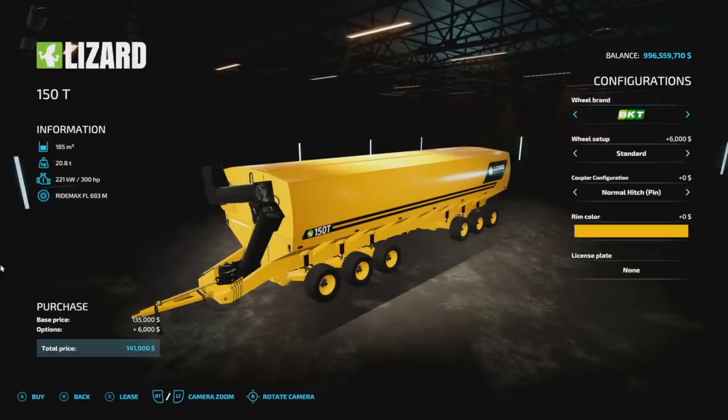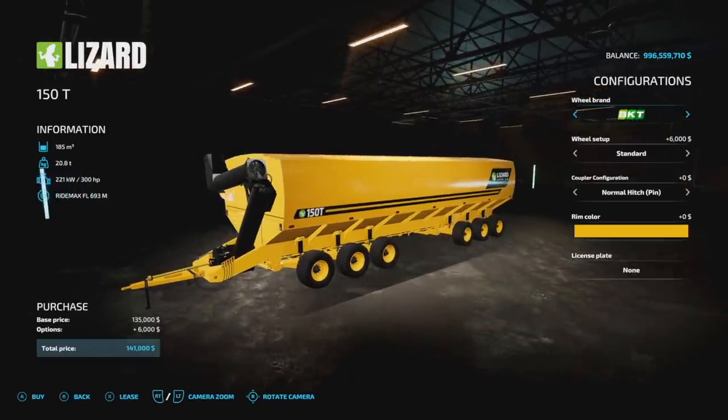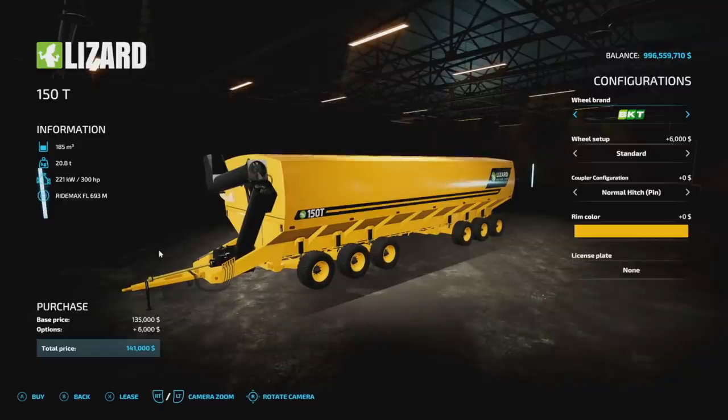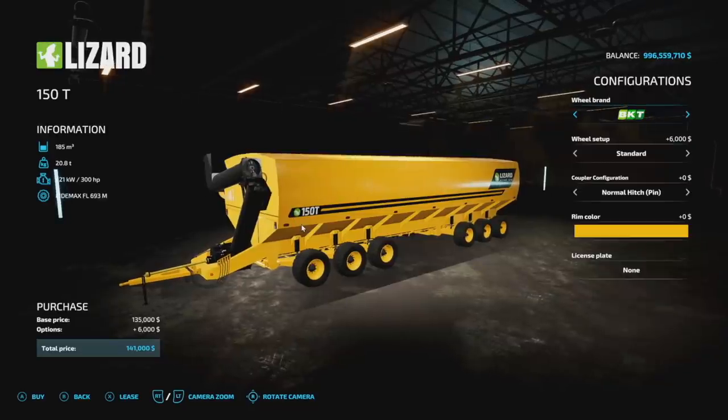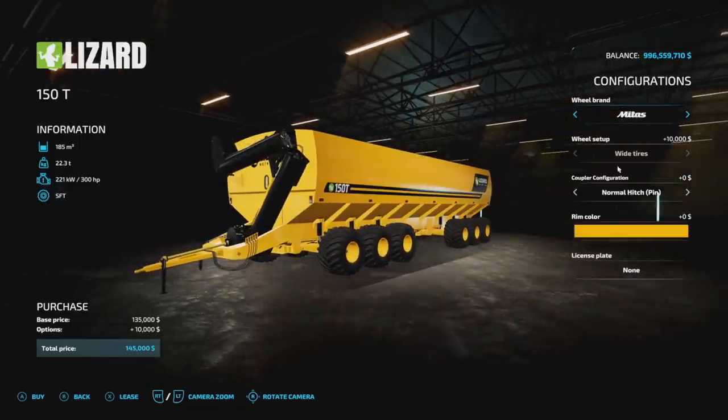First up today, new mods for all platforms: we get the Lizard Mother Bins 150T. This is exactly like the Coolam and Mother Bin that we're going to take a look at for PC and Mac players, however this one's for all platforms. It holds a lot — 185,000 liters — that's pretty epic. It does weigh 20 tons and requires 300 horsepower, and it's only nine slots. It holds all your standard auger wagon crops.